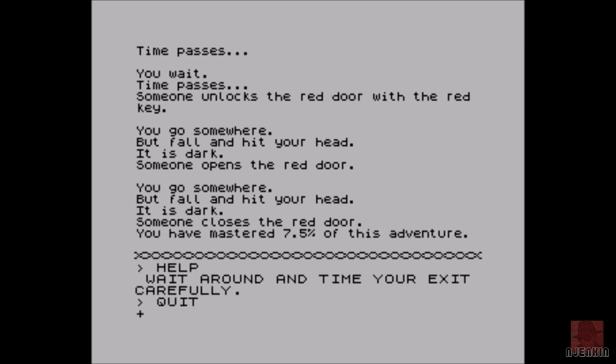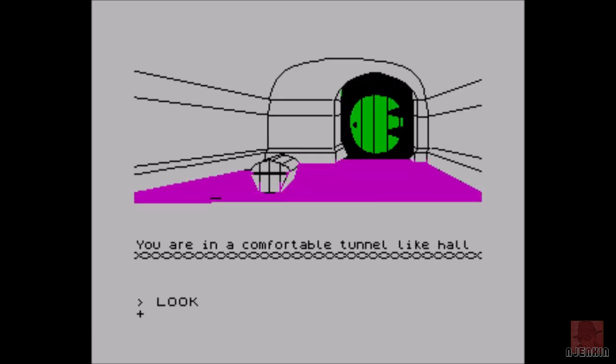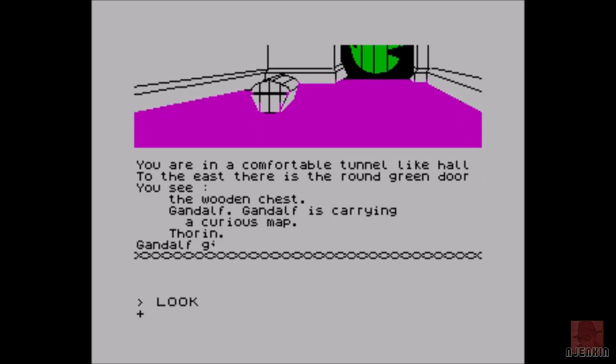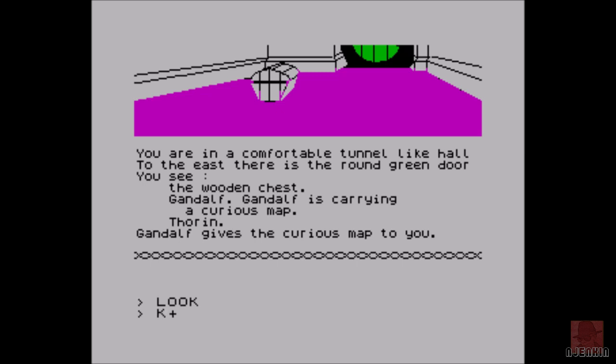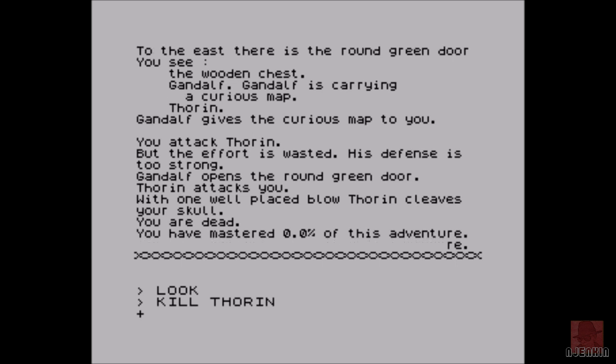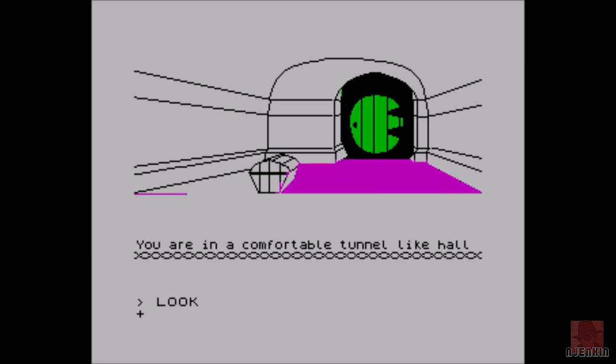I've mastered 7.5% of this adventure which is probably a lot higher than some of my other reviews. Let's approach this differently this time — let's not let Gandalf out of our sight. Kill Thorin — you attack Thorin but the effort is wasted, his defence is too strong. Gandalf opens the door. Thorin attacks you with one place blow, Thorin cleaves your skull. You are dead. So don't attack Thorin — that would have been a very short book and a very short film.